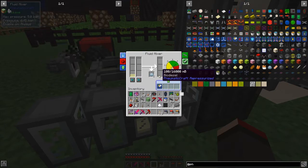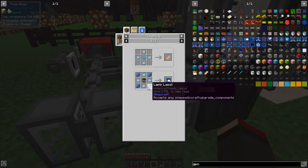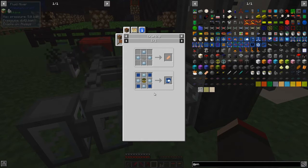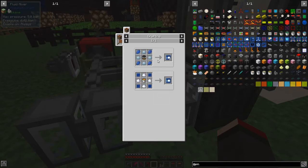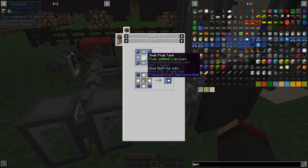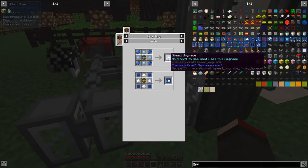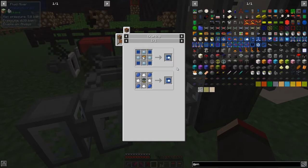I can see what's going on in the fluid mixer — we've got our first drop of glycerol, we've got vegetable oil, and we've got 100 millibuckets of biodiesel — fantastic! The glycerol byproduct is great because we can make speed upgrades with it — twice as many speed upgrades per bucket of glycerol compared to using glass rolls. Speed upgrades are actually one of the hardest things to produce in large quantities because they require a lot of oil.